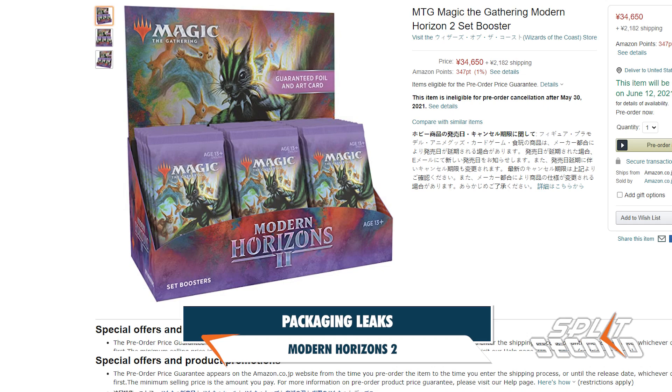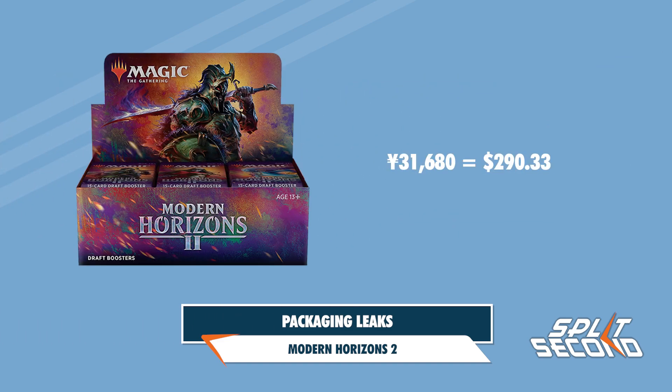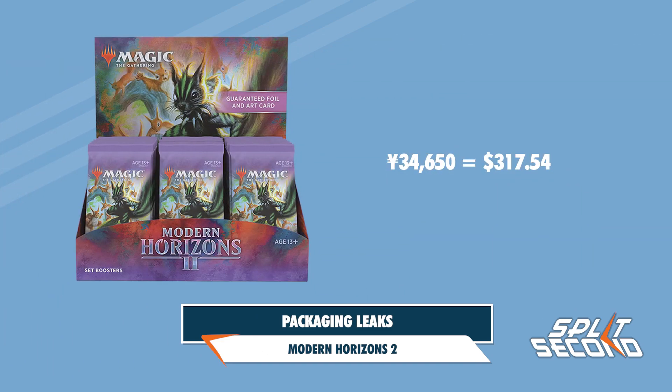The bundle, which includes 10 draft boosters, is pre-ordering for 11,980 yen, which converts to $109.79. The draft booster box is 31,680 yen, or $290.33. The set booster box is pre-ordering for 34,650 yen, which is $317.54.